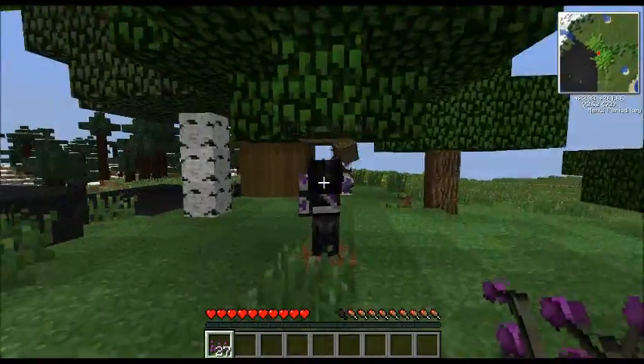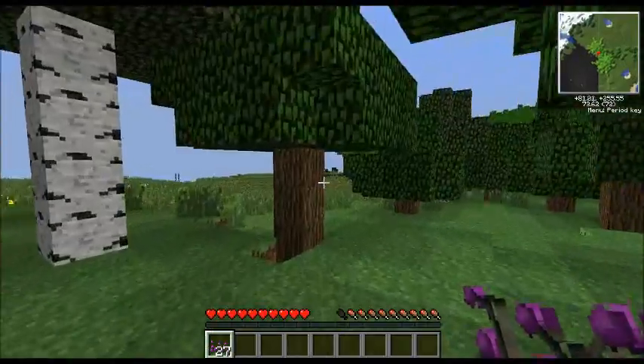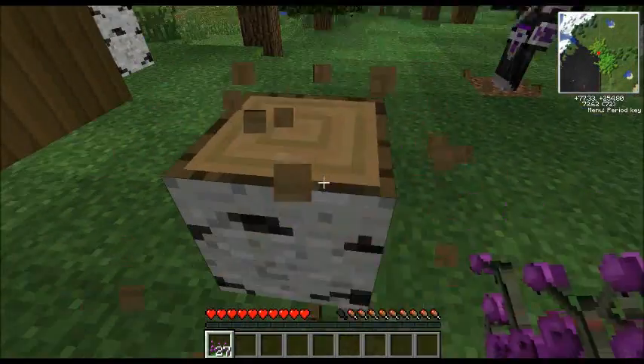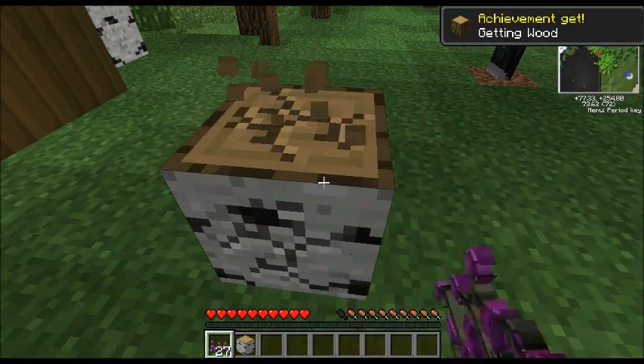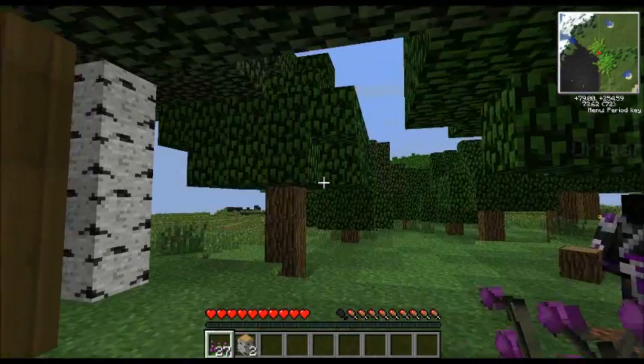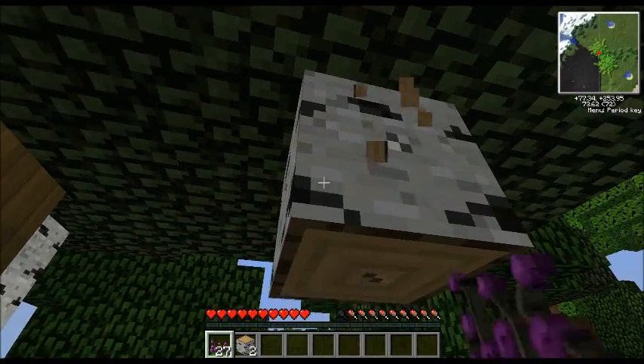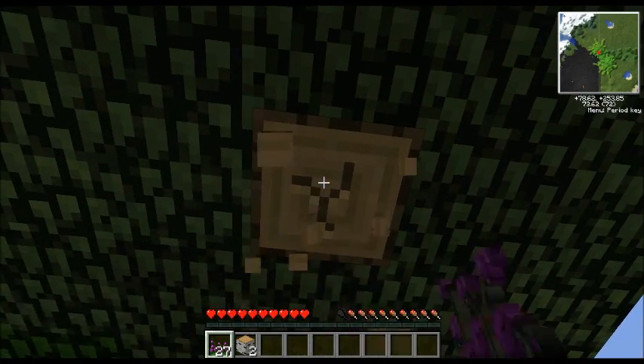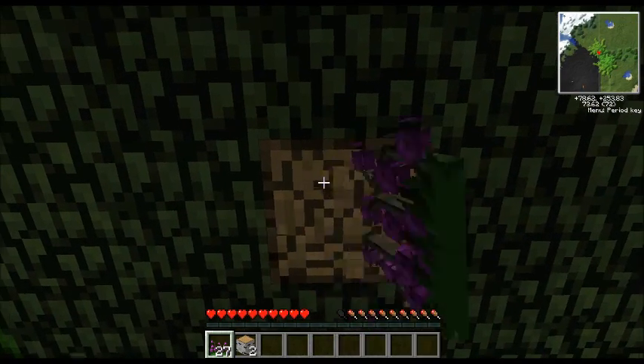I was thinking we should put a quarry on top of the volcano or something. You realize it doesn't go through lava so it wouldn't work. Yes it does — all we have to do is just put it on the part where there isn't lava.